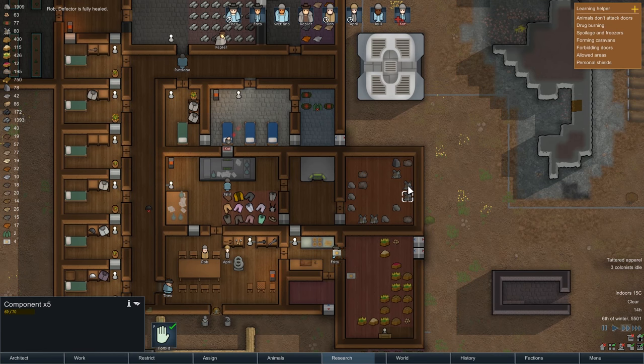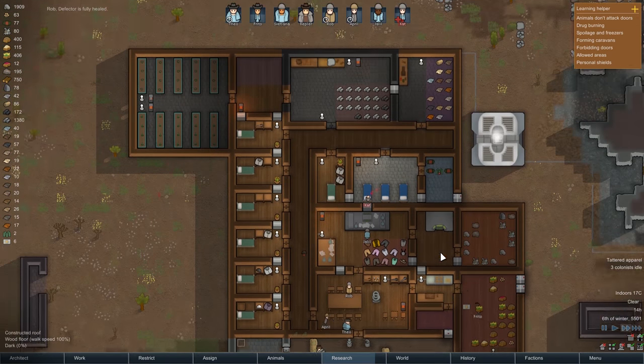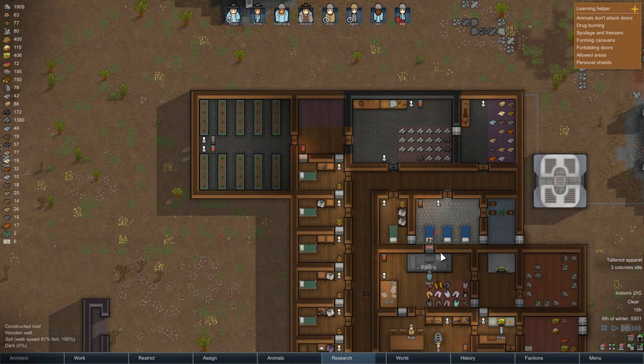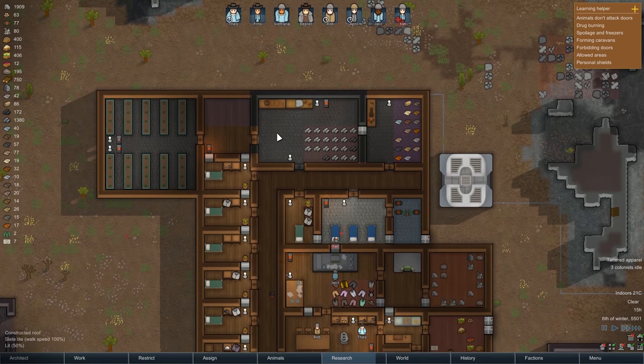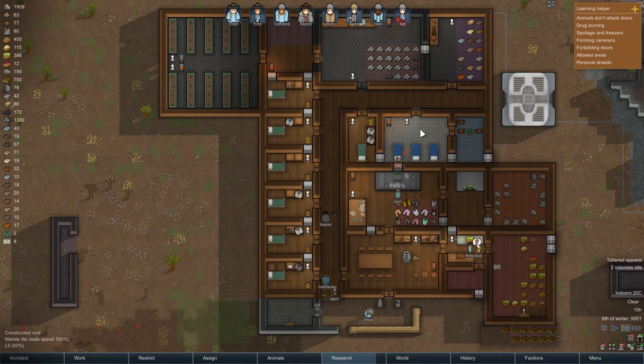We have 50? 14? We have quite a few components, it turns out. I'm surprised - I didn't realize we had that many. It's like 21 degrees in here, 19 degrees in here. The medical ward is nice and warm.